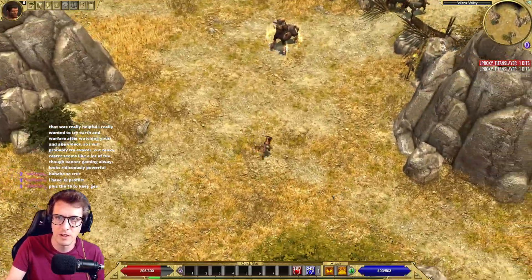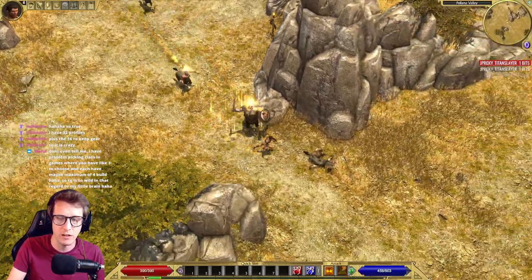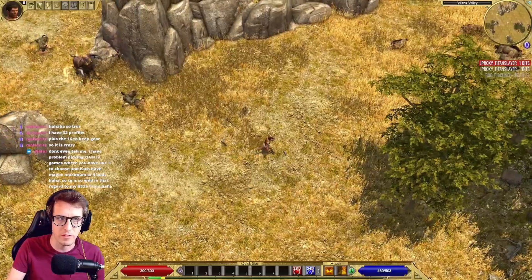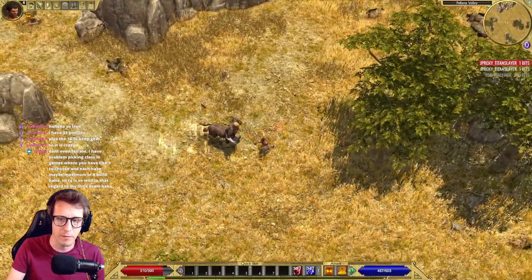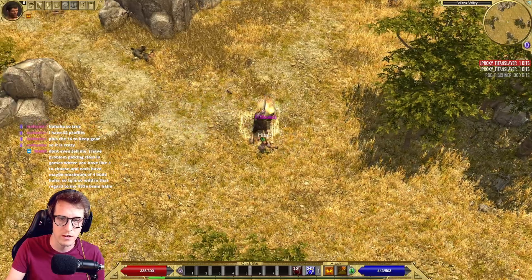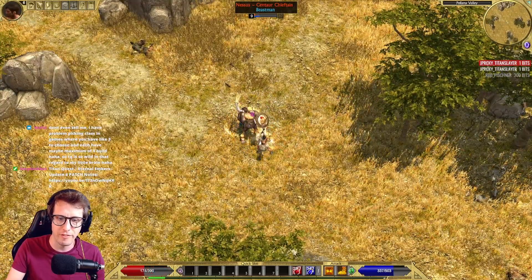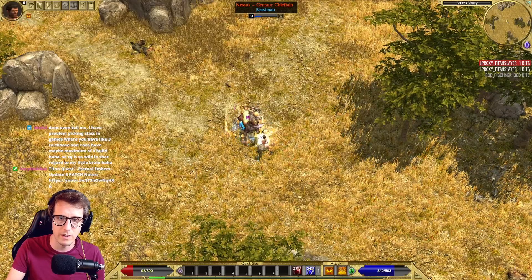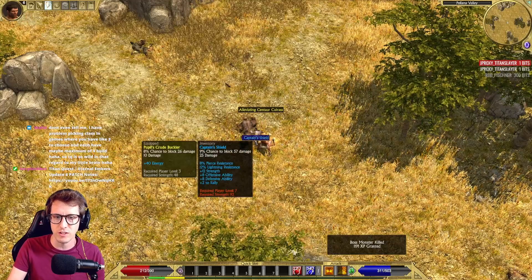Here we are, it's time for the boss. This guy only has one attack that's maybe scary. Pull him out here so he's away from his adds. He does a bleed attack — you can back away from it if you want, otherwise you should be okay to just face tank it. Just a few flames later and he's dead. Nice — Captain's Shield, just get it.